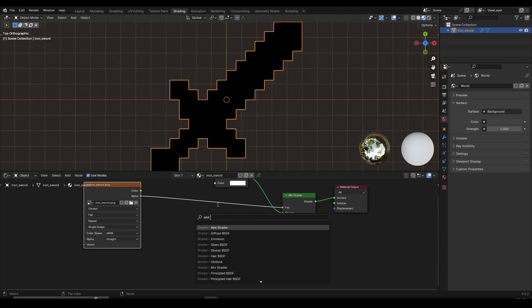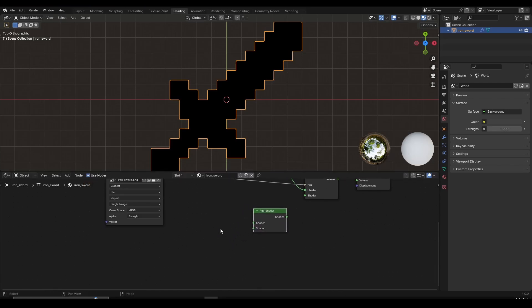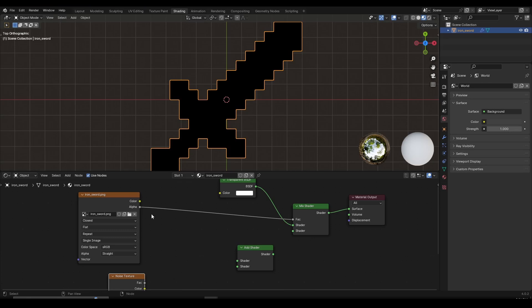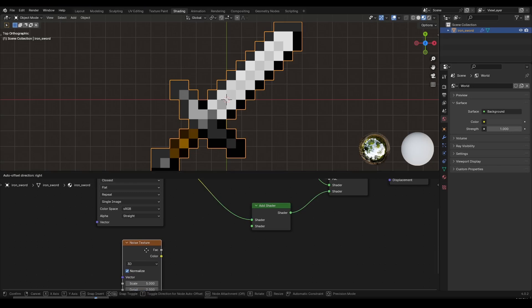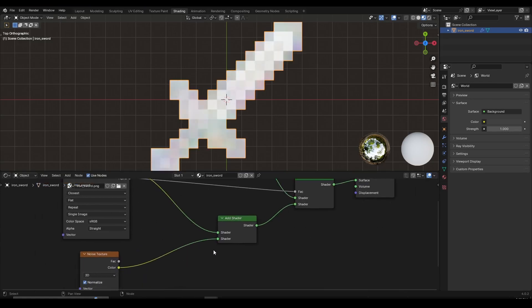Press Shift+A and search for 'Add Shader' — make sure you select the Add Shader and left-click to place it. Then press Shift+A again and search for 'Noise Texture', which is going to be the main character of these nodes because it does all the cool enchanting. Place the noise texture below the image texture. Take the color output of the image texture and drag it into the Add Shader. Take the shader output of the Add Shader and plug it underneath the Mix Shader. Then take the color of the noise texture and plug it into the second slot of the Add Shader — image texture on top, noise texture on the bottom.